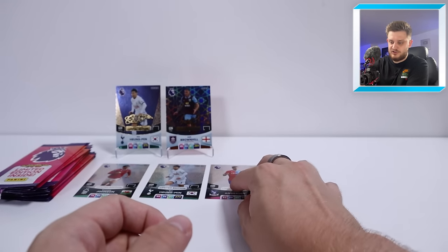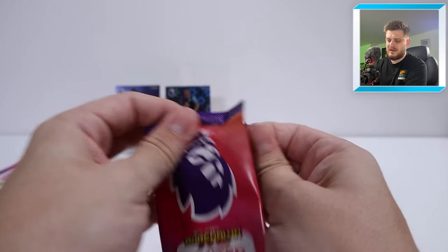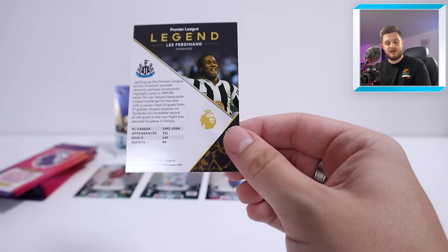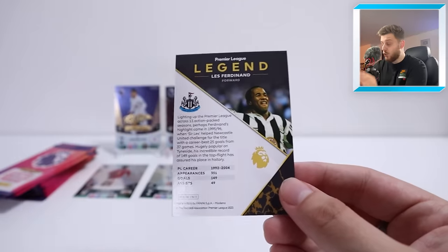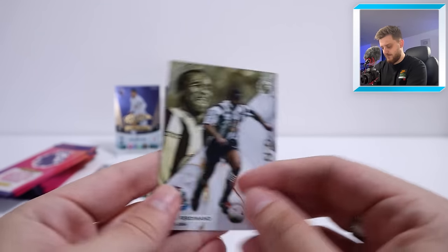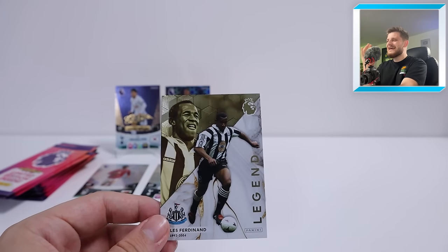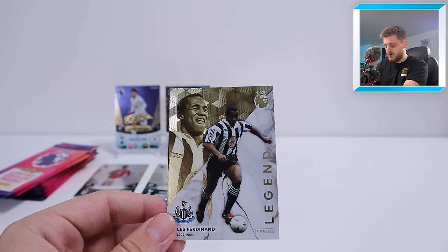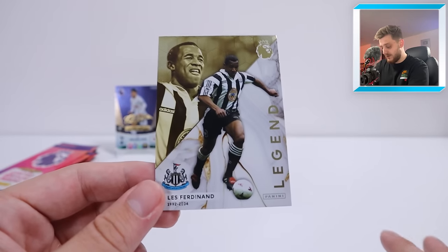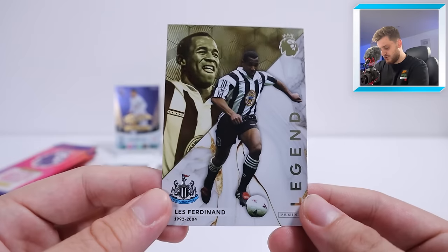Again, lovely looking card — cannot complain at all. Signature Josh Brownhill for Burnley. I think they're still awaiting their first win in the Premier League at the time of filming, since returning to the top flight with Vincent Compay as manager. Four packs open, two regulars and two signatures. Let's see the next one — we need to get our first legend on the board. Crystal Palace defender — that's going to be a Joachim Andersen. Let's see what one it's going to be — just a regular one. Can't get too lucky with loads of signatures in a row.